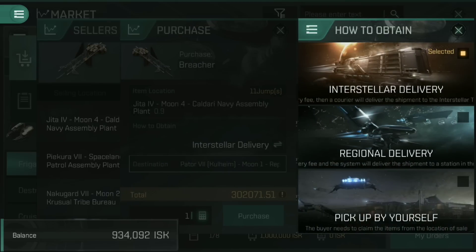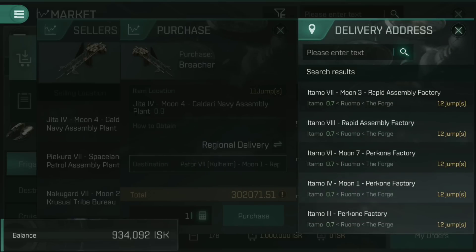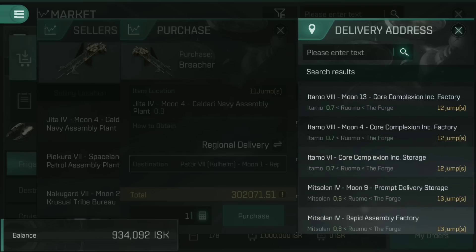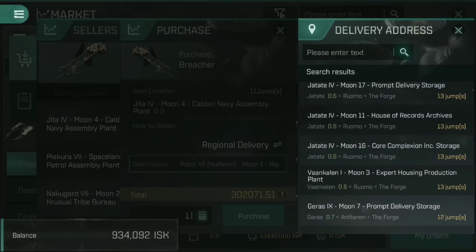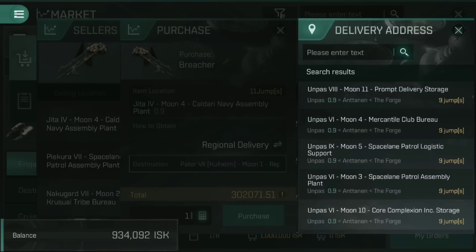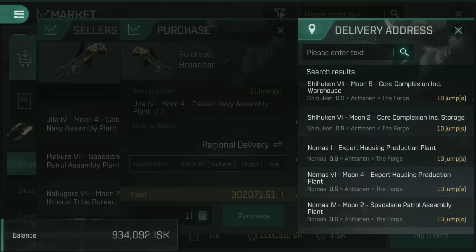The other option is regional delivery, which is really useful with Jeter. Because Jeter tends to have massive queues outside — a thousand people in the system with maybe 900 more in New Caldari just spamming the gate — Jeter can be a nightmare to get to. With regional delivery, you set the destination and choose from stations all in the same region as Jeter. Rather than going to Jeter itself, you can have it delivered instantly to a station just outside, like Itamo or Periphery. It does cost a little bit extra, but it stops you having to jump into the blasted Jeter system — no one likes going there.